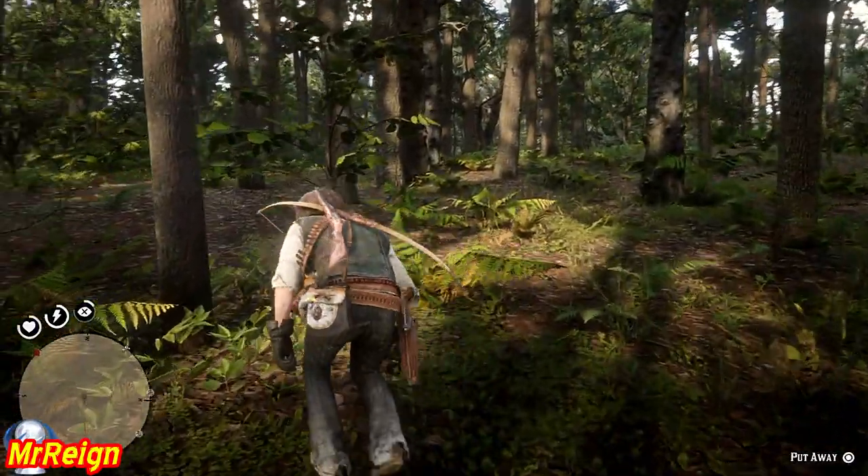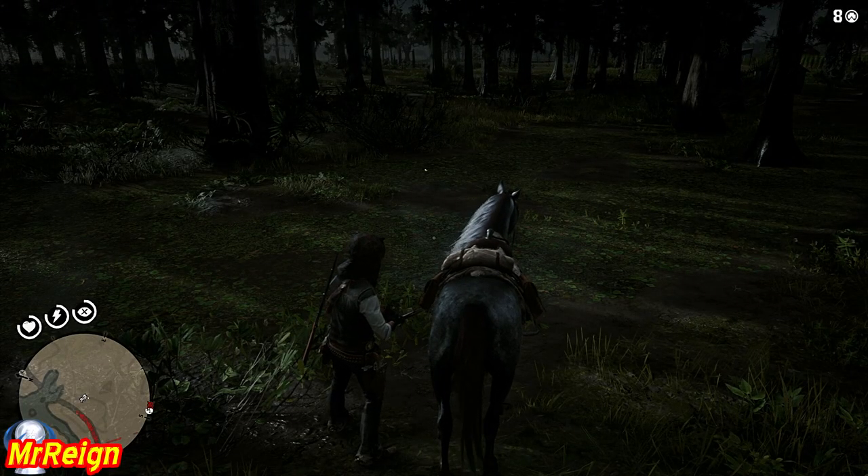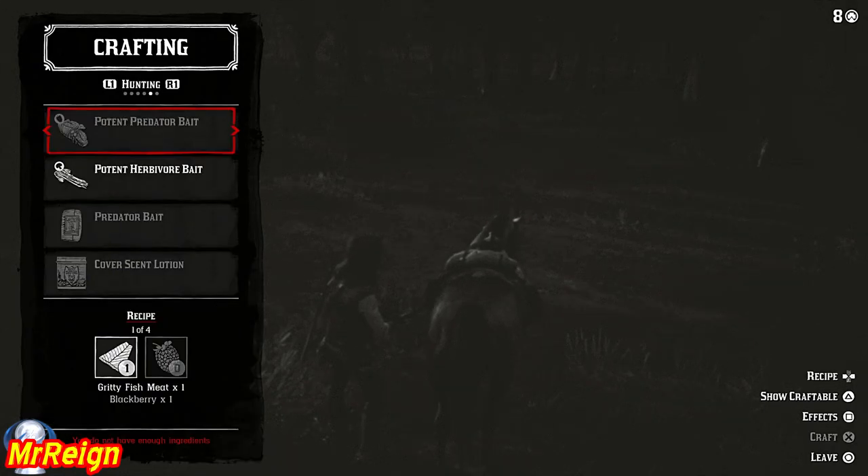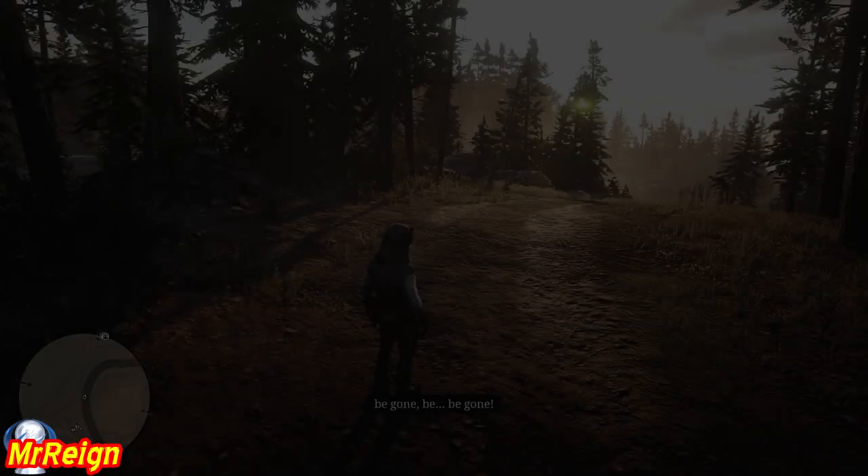To craft the potent predator bait you need a couple of ingredients: the first being gritty fish and the second being berries. There are a couple of recipes — if you hold your icon over predator bait and move left and right on the d-pad, you can see gritty fish is always there, but you can use various greenery to craft your potent bait.